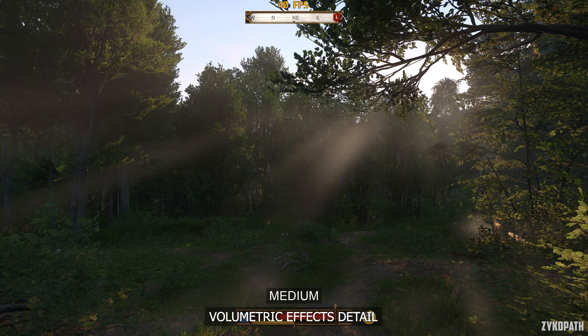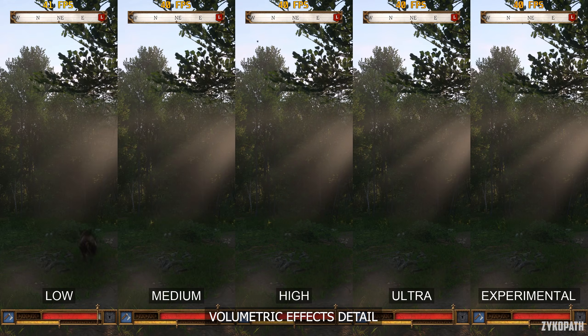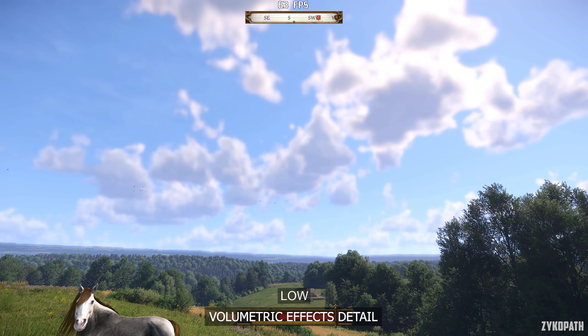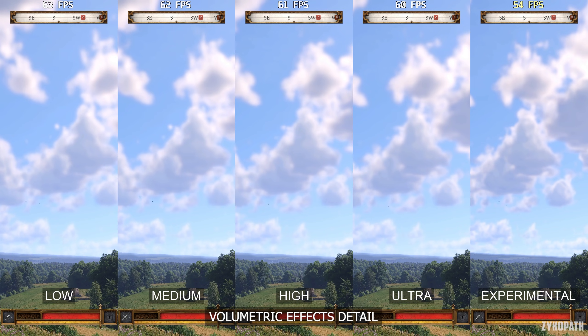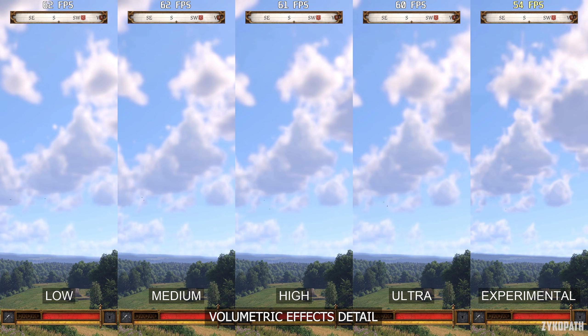The volumetric effects detail setting makes fog look undefined on low, while each option higher gradually increases definition. This setting is also supposed to control cloud quality, but in my testing it seems like it doesn't have any effect on clouds — just the fog. And it still tanks performance on higher options. Therefore, I recommend medium for the best balance.